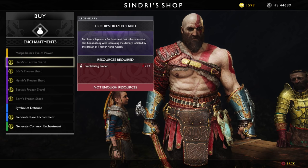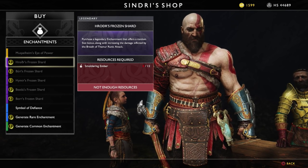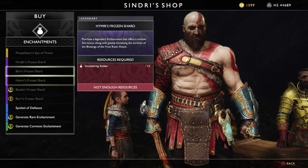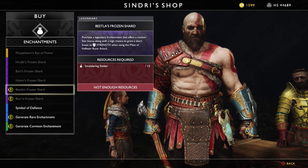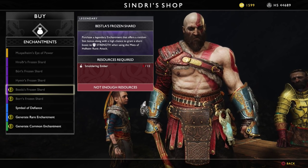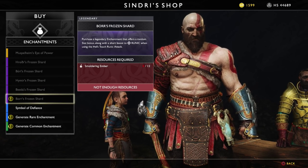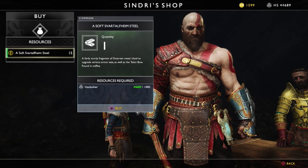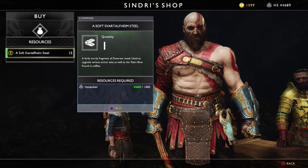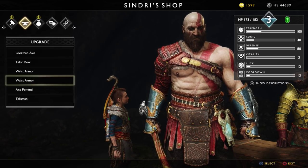Legendary enchantment - that's a random stat bonus along with increasing the damage inflicted by the breath of Thamir Runic. Path of Frost to ancient blessings of frost - random stat bonus along with high chance to grant a short boost of strength when using the mists of Heimdall. I can buy soft steel now. Buy stuff that needs solid.